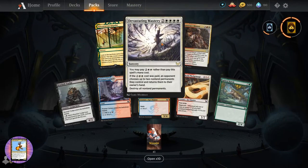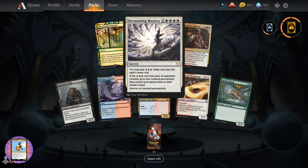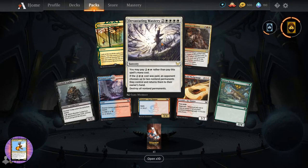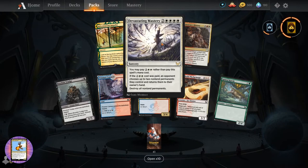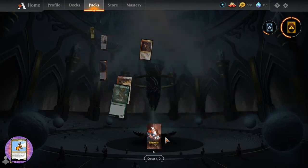Devastating Mastery - sorcery for six. You may pay two and two white rather than pay its mana cost. If the two and two white cost is paid, an opponent chooses up to two non-land permanents they control and returns them to hand. Destroy all non-land permanents.